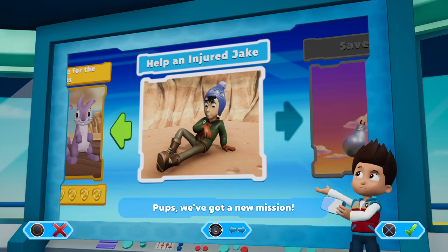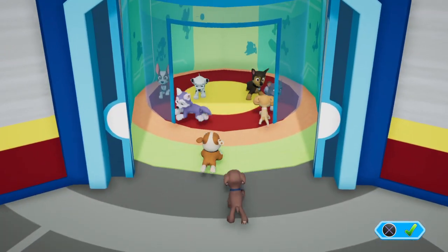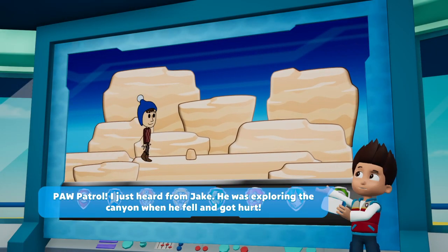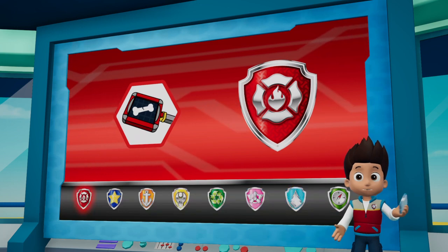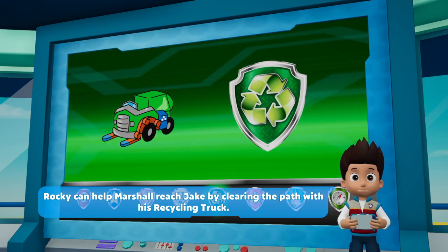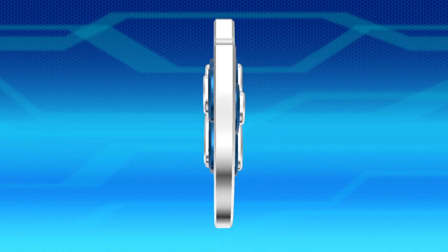We've got a new mission - an injured Jake! Use the left stick to move between missions. So this time we got 'Help an Injured Jake'. We're not saving animals this time, we're going to be saving a human. Just heard from Jake - he was exploring the canyon when he fell and got hurt. Chase can use his super scent to find where Jake fell. Marshall will patch up Jake. Rubble can make sure the path is clear using his digger, and Rocky can help Marshall reach Jake by clearing the path with his recycling truck. Paw Patrol is on a roll - let's save Jake!